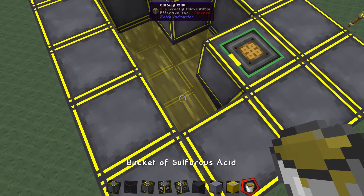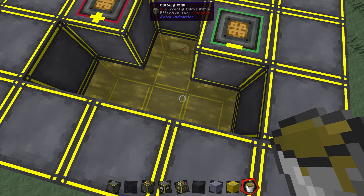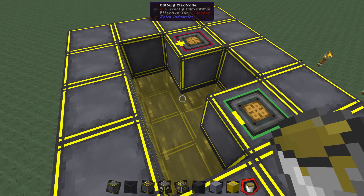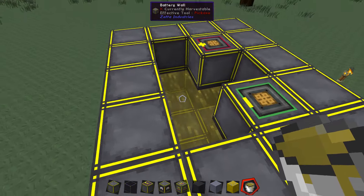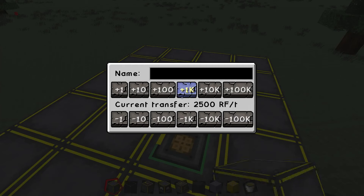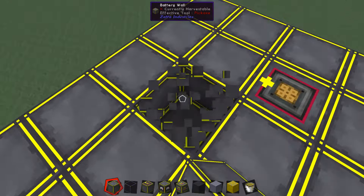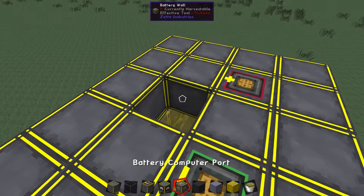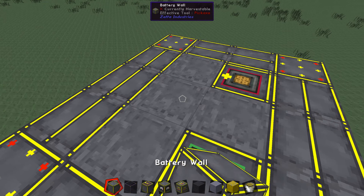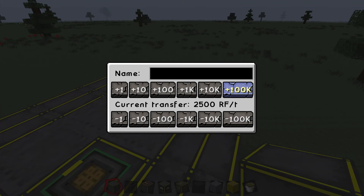The only things you can put inside your Zeta Industries big battery are the electrodes and the acid. If you try to put a piece of battery wall inside, when you assemble it, it will not reassemble. You cannot put battery wall inside it, you cannot put glass inside it — it has to be either the sulfurous acid or the battery electrode. When you finish it up and right-click, you'll see we can now go up to 5,000 RF per tick.